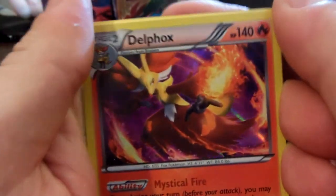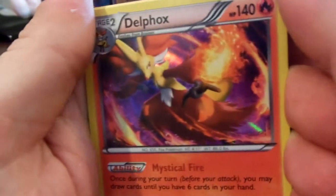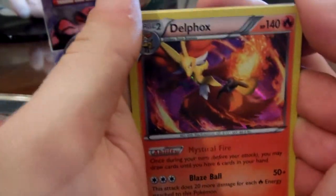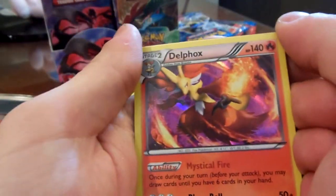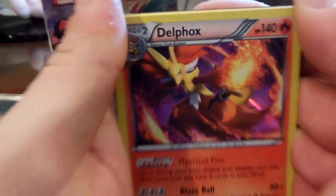Ooh! This is a holo Delphi — Delphox. I do not know how to say any of these names. That's freaking sweet. It's kind of purple-ish, it looks a little redder in person, but the camera makes it look really purple. That's sweet.